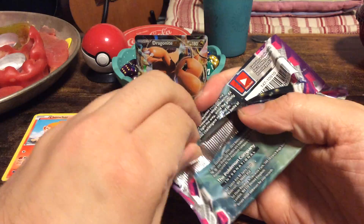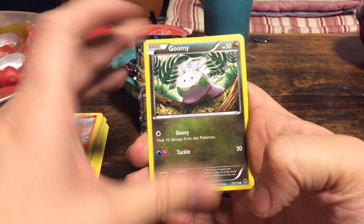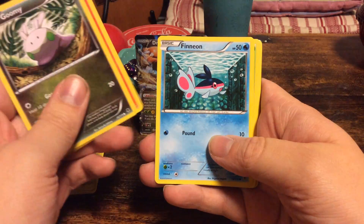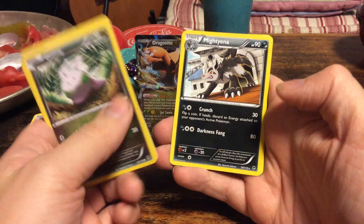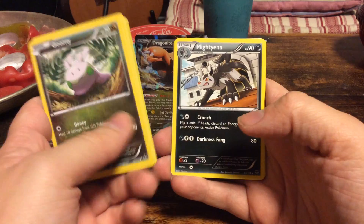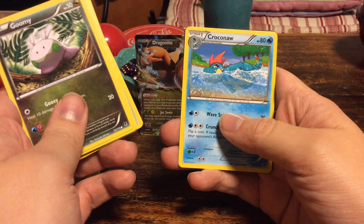And now for the final one: Phantom Forces — a set I have not opened up a lot in English. I did open some Italian boosters when I was on holiday, but not in English. We have a Goomy, Litleo, Finneon, Venonat, Murkrow, reverse foil Galvantula, and a regular Malamar. We have no holos, no EXs whatsoever. Still, we have a Sliggoo, an Acro Bike Spirit Link, and a Croconaw.